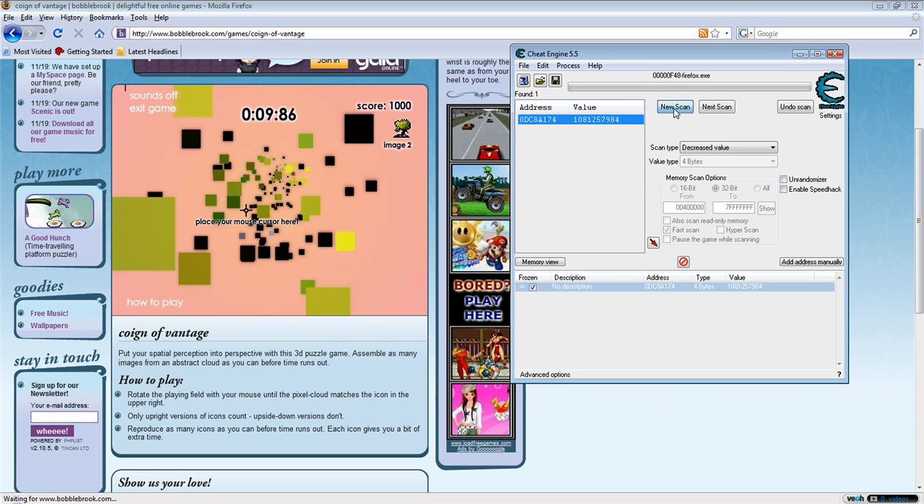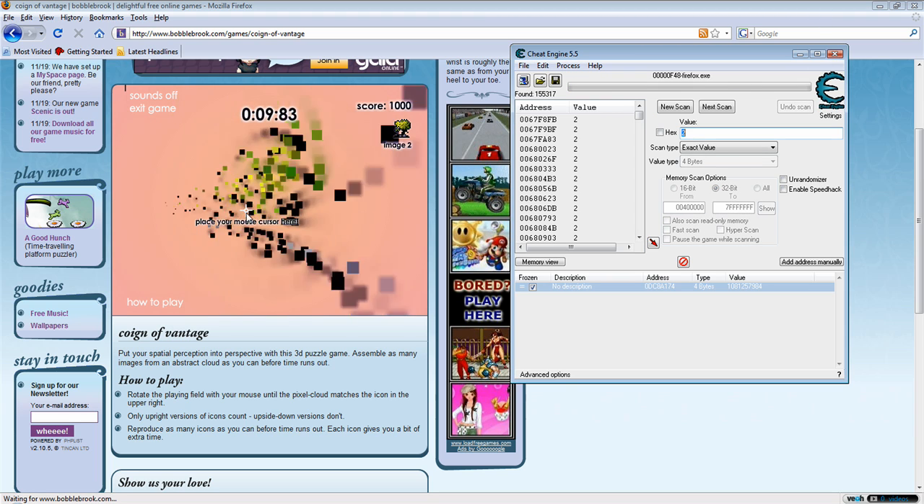Now we're going to do the image hack. First you want to scan 2, and set the image you're on, and beat the level.